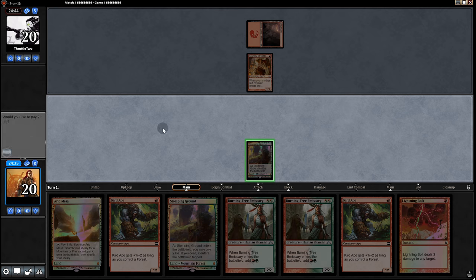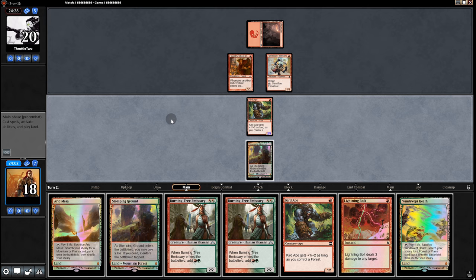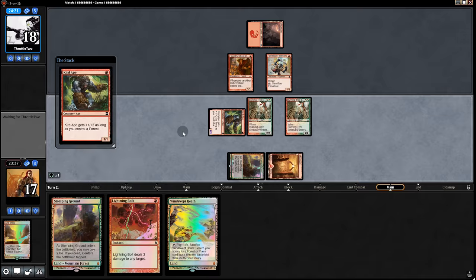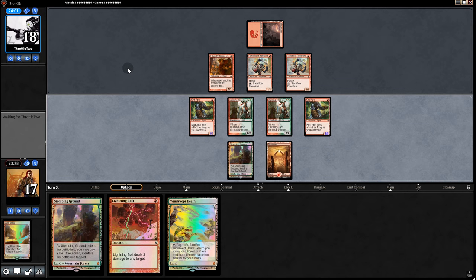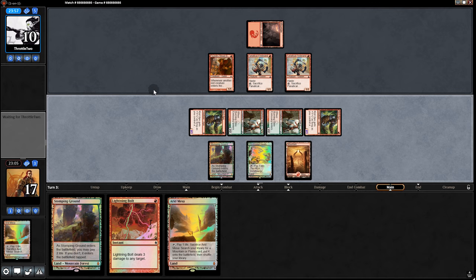We're going to start with Stomping Ground so that Curd Ape comes in as a 2/3. Back to our opponent — Firebrand. Is he still coming on one land? Oh, it's over. Pull attack first — no blocks from him. And then boom, for one of them, boom for the second one, and boom. That's pretty brutal. Another Firebrand but no land. That's some rough stuff. Swing with all of them — no blocks. They get to 10, and then we pass back.